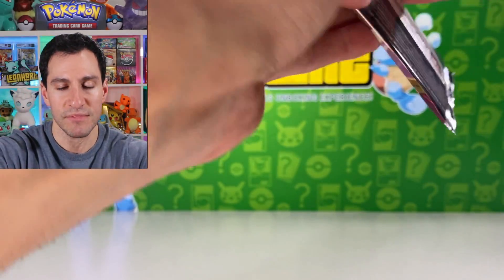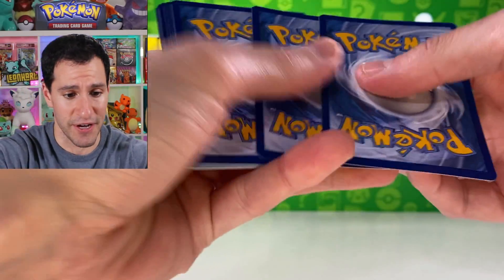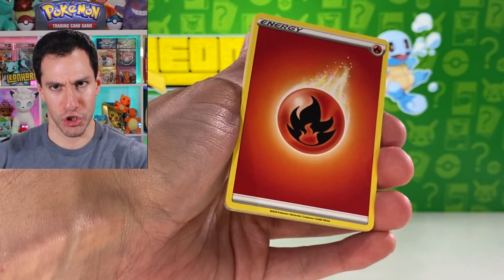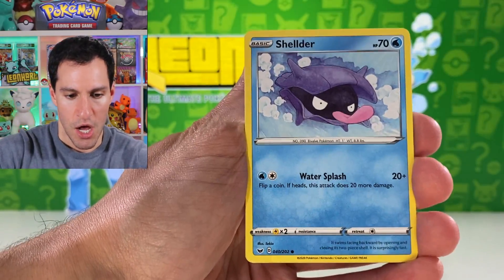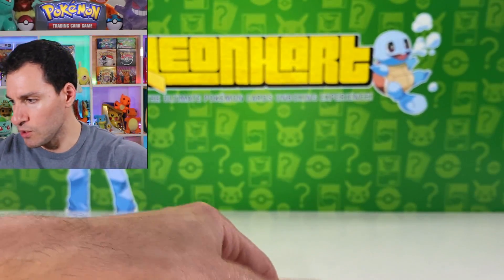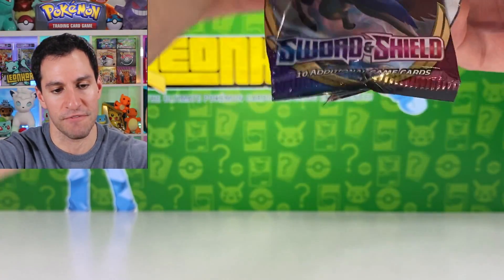Look at that — that's a beautiful card. So we have made some pretty excellent pulls overall so far, and we're not done. I still got a few more packs I'd like to get through and see if we can get a hyper rare, because that's what I want, and of course the golden Zashian. Shieldon, Croagunk, Metal, and Orbeetle non-holographic.